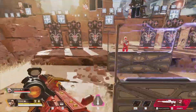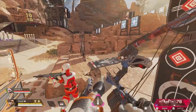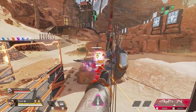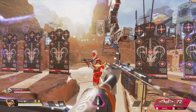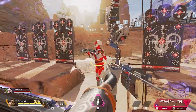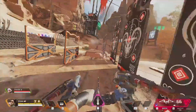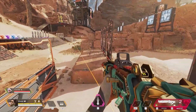We're going to throw on the Bocek Bow. With the Bow we have 42 on the body, 56 on the head. If you drawstring it: 84 on the body and 105 on the head. Drawstring on the body behind cover: 98, headshot: 126. Absolutely beautiful with that fire rate. Go ahead and tag that for me Drax — tagged body shot: 112, tagged headshot: 140.